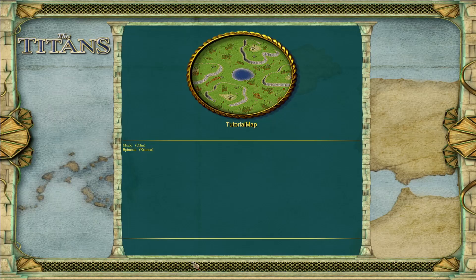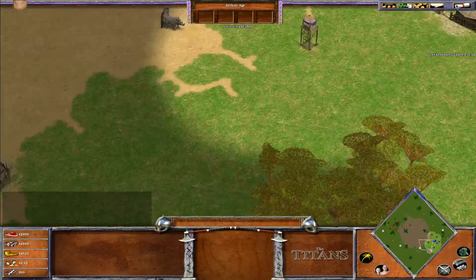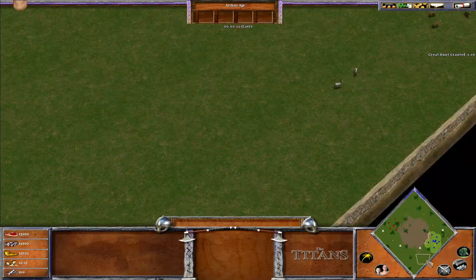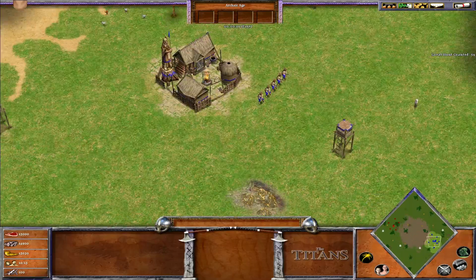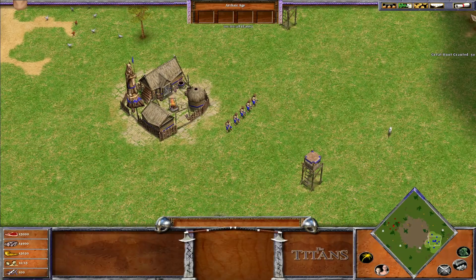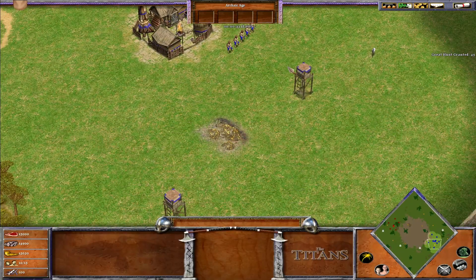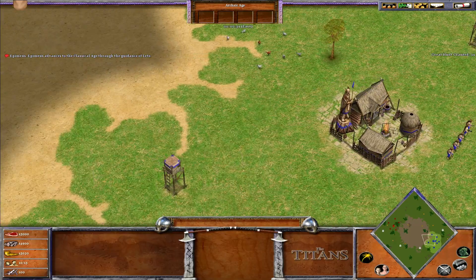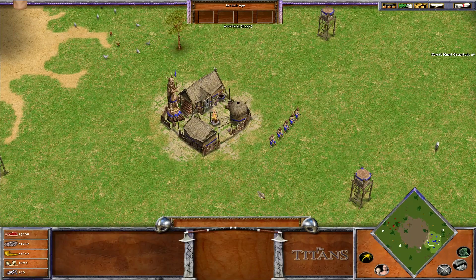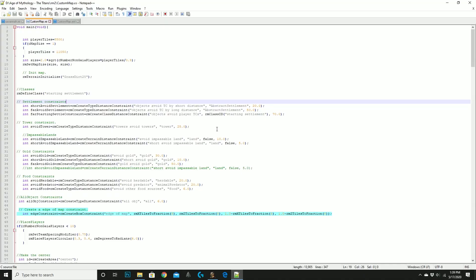If we test our random map, you can see it's pretty much complete. There are forests spread equally apart. It's a playable map - you can already start playing with friends. It doesn't have relics or all the small details yet, but it's playable. Each player has access to all three resources, can advance to the Mythic Age, and play like a normal random map. In the final part, I'll show you some things you can add to make your map a little bit spicier.